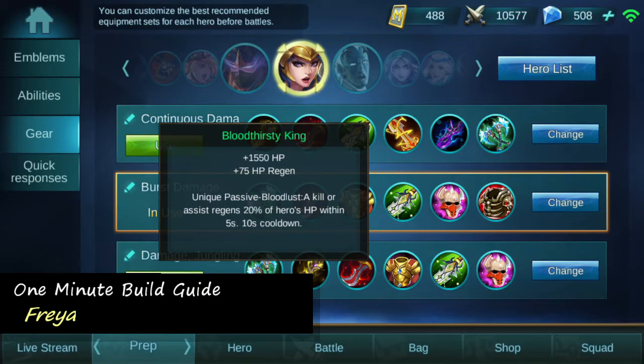Our third item is our first tank item, Bloodthirsty King, which gives us obviously a ton of health and health regen, but the passive is key on Freya because of all her AoE damage — it procs often.